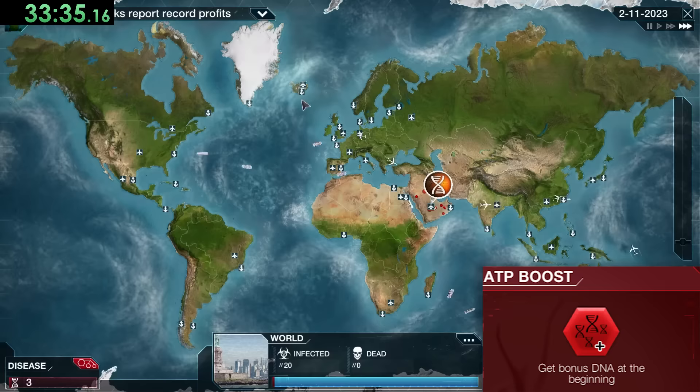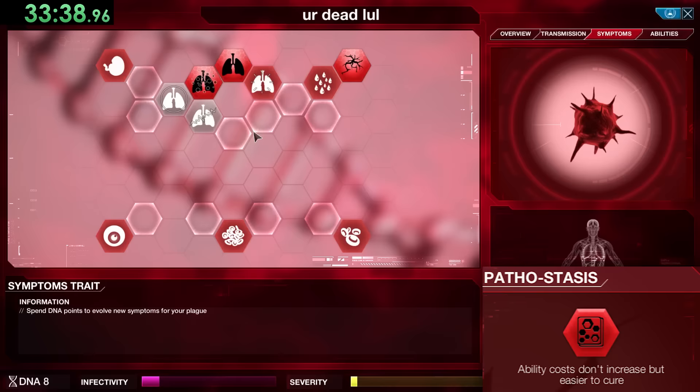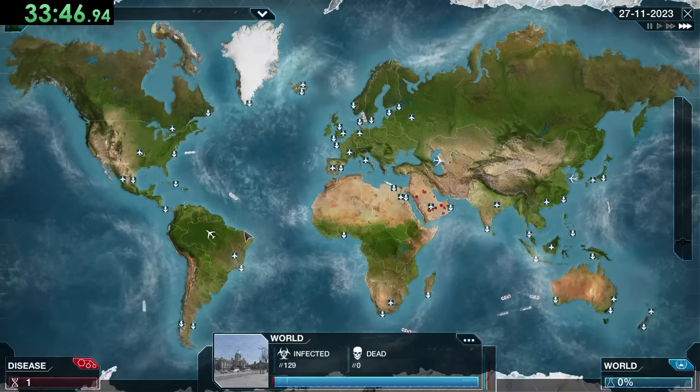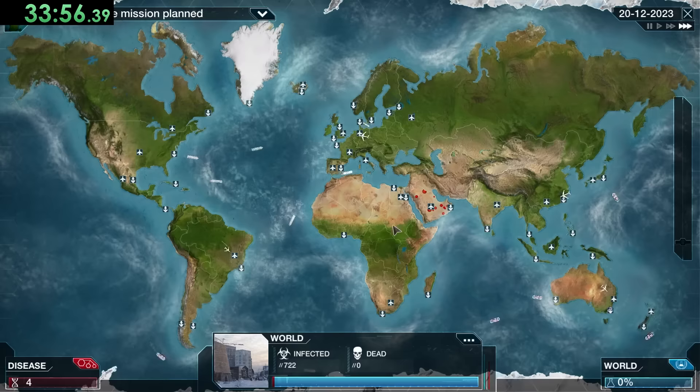For our genetic code we'll use ATP Boost, Genetic Mimic, Aquasite, Herbophile, and Pathostasis — pretty much the exact same as Nano Virus, except we're making the ability cost not increase instead of the symptom costs. This is a pretty standard start: right at the beginning our lethality isn't even up yet, so we can just focus on getting a couple of symptoms that will increase our infectability.